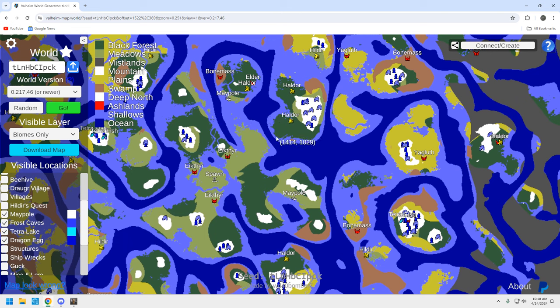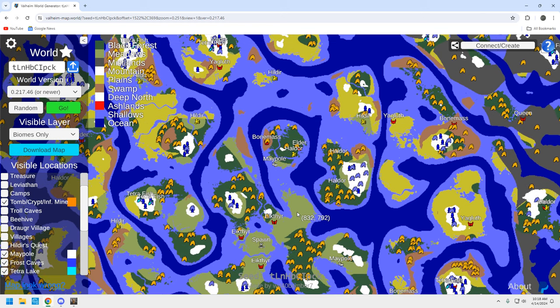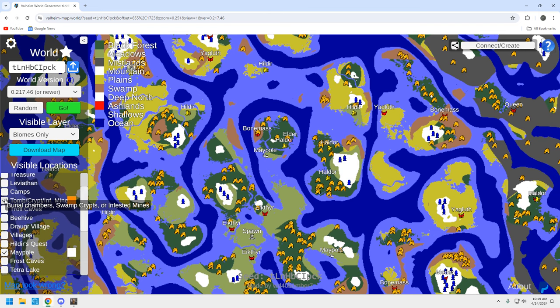There's a Yagluth up here as well. This is a decent backup, but you have to get to it — if sailing's not a big deal to you, sure you can get there. Then you've got the Bonemass here which has a few sunken crypts — not great. But this Moder to the south may be the better play. I'm still heading north because I want the Yagluth as well. Two decent Moder locations here that you can check out.